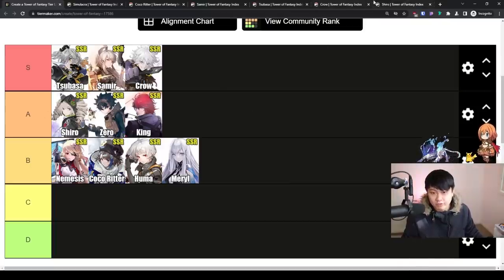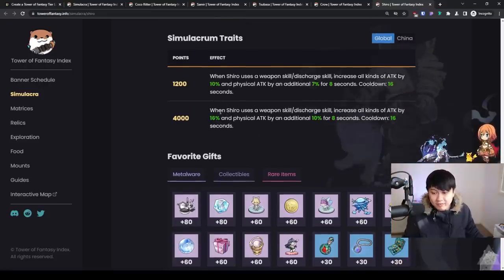Moving down to the A tier, we've got Shiro over here. It's really cool to see that Shiro is actually excelling at something. The reason I rated her at A tier is because when you use a weapon skill or a discharge skill, it will increase all types of attacks by 16%, which is significant, but then also increase physical attack by an additional 10%. The other side of this, however, is that it only lasts for eight seconds and it has a 16 second cooldown — so it's like 50% uptime, not exactly the best. I would probably rather take any of the S tier ones considering they have unlimited duration. And it's for that reason I rate Shiro at an A. The other downside is that she is centered around physical attack, so this extra physical attack buff most of the time you're not going to be using because you're going to be DPSing with your King, Samir, or Tsubasa — so at this point in the game it does not have any value.